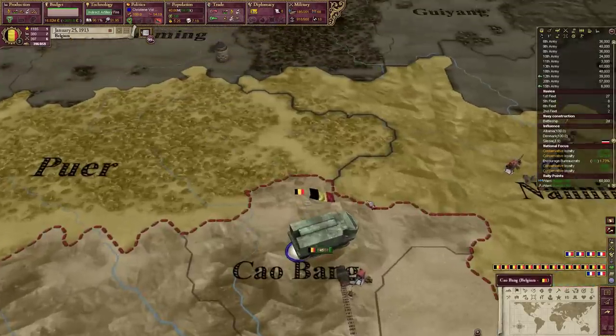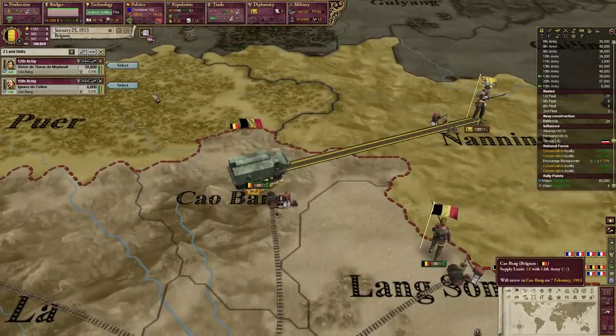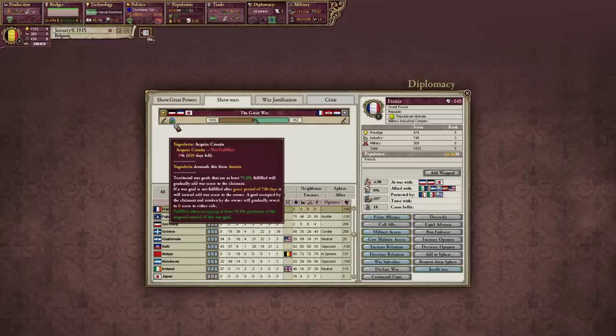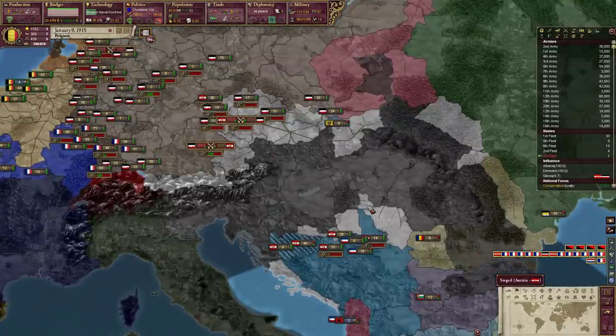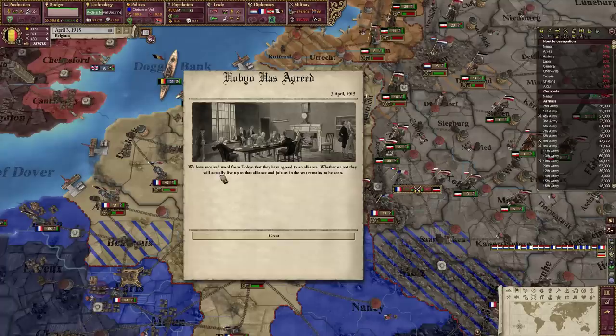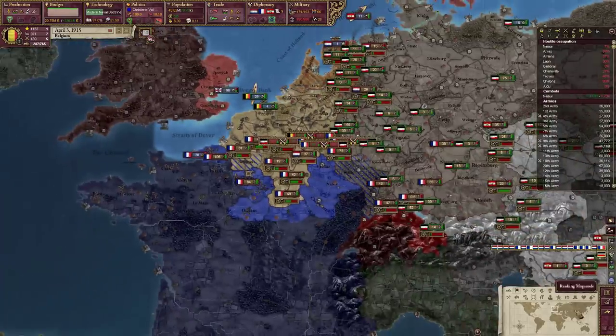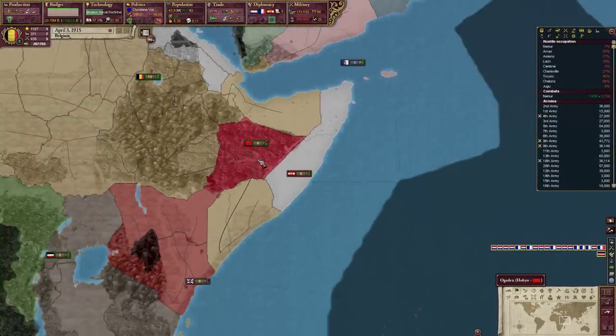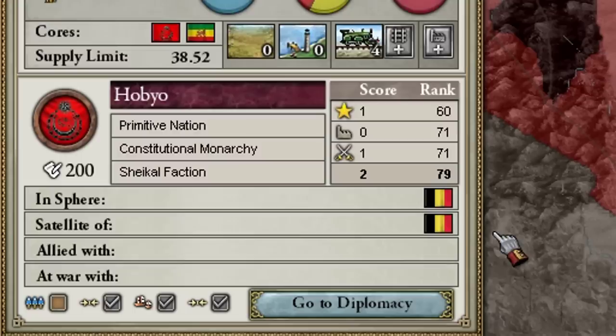Better test the old Belgian tank against China. Yugoslavia has started a Great War over Croatia, and because they're in my sphere I can actually join in. I think this is actually the first Great War started this stupidly by the AI. I got the event that happens in great wars where you find an ally with a similar status and government type - apparently I just got an alliance with Hobbio. That's my own satellite.